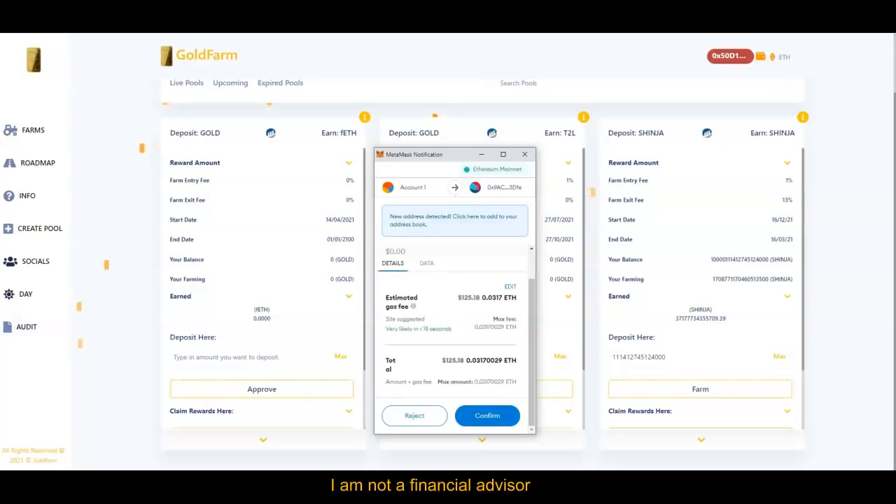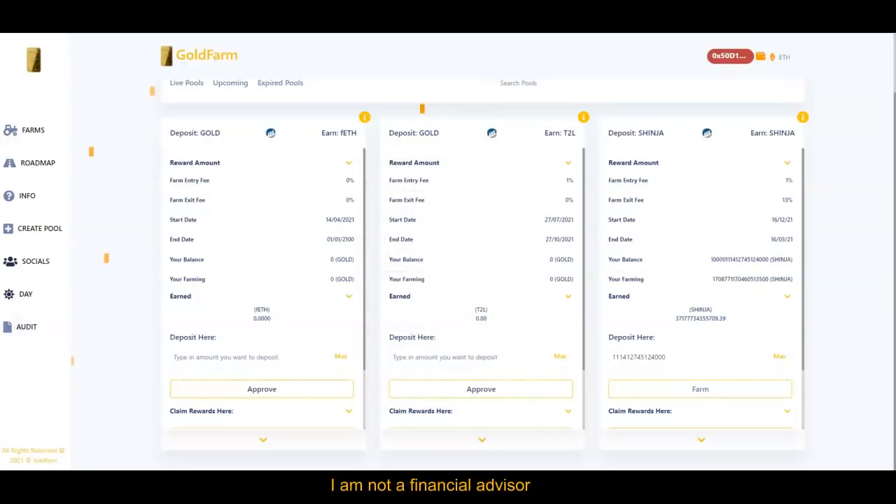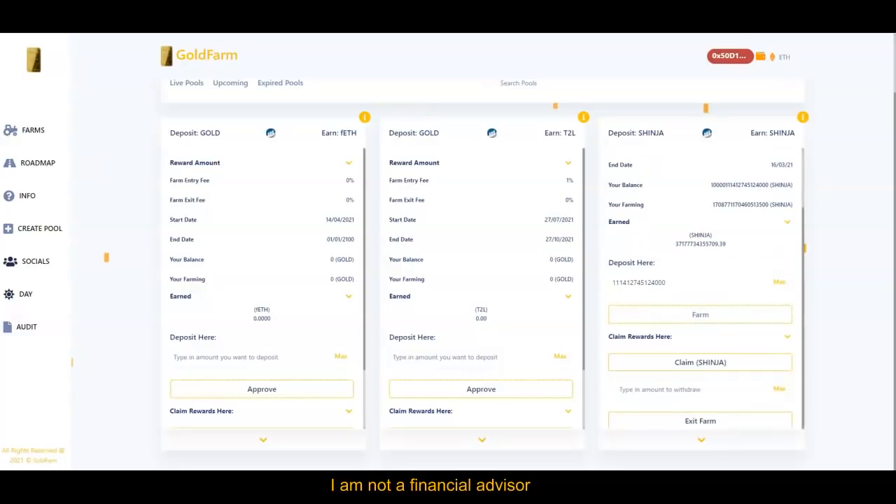So if I did this right now, it will be $125 in gas fees. Then I confirm this. Now I want to let you know — I had to go through this twice, so they charged me twice when I did this. When I click on confirm, it will go through the process and go pending. You may have to wait a little while for this to happen.